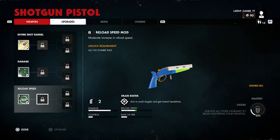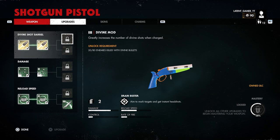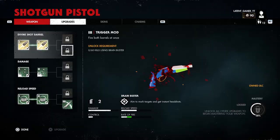If you don't get them on the first try, just restart checkpoint until you do. The Reload Speed Mod requires you to kill 150 zombies, which you can do anywhere you see fit. The Divine Mod Level 3 requires 80 kills with divine bullets — if you're lucky this should be completed by the time you get those 150 kills, but if not you can just take care of it since you shouldn't need many more kills by then.